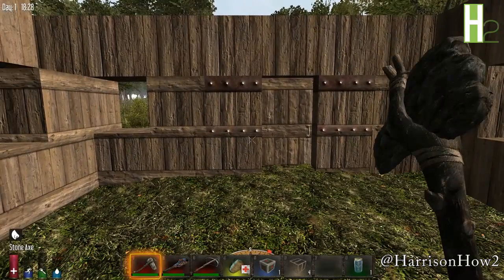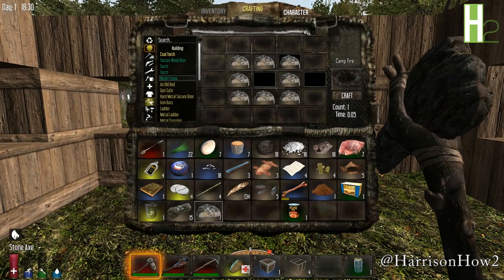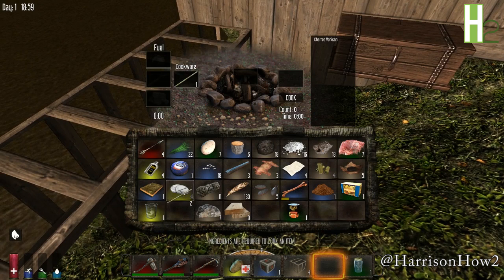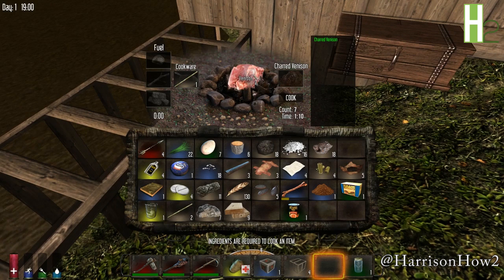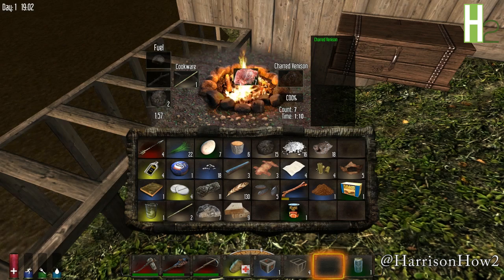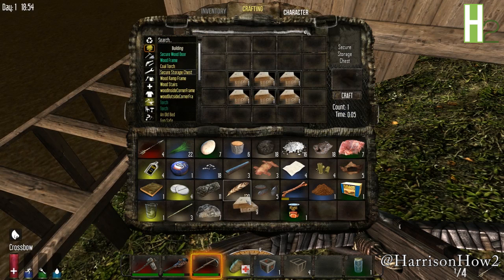Let's make a fire and cook some food. Press E to open up our fire. Drop a stick in the cookware, put the meat we want to cook in the middle, and add a fuel source — in this case a couple lumps of coal. Craft a secure storage chest so we have a place to put our stuff, and store our meat once it's been cooked.